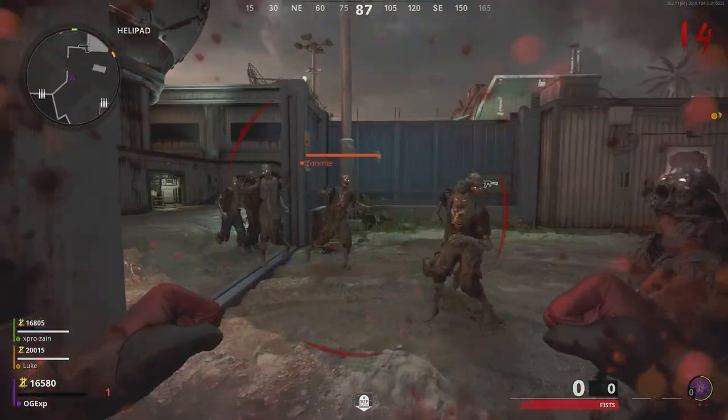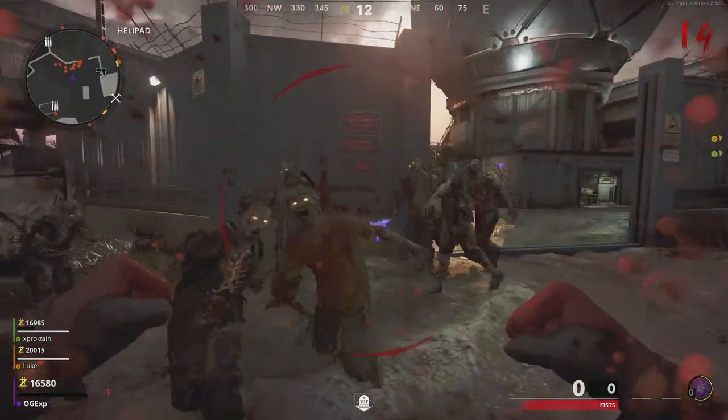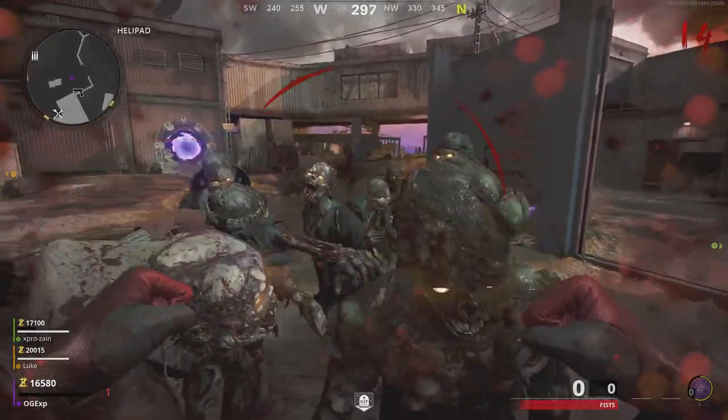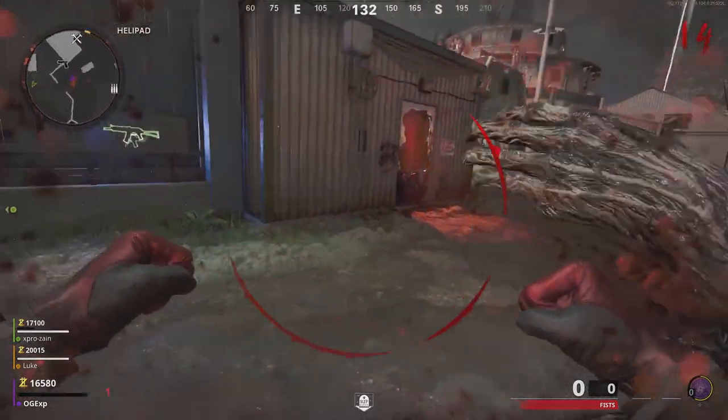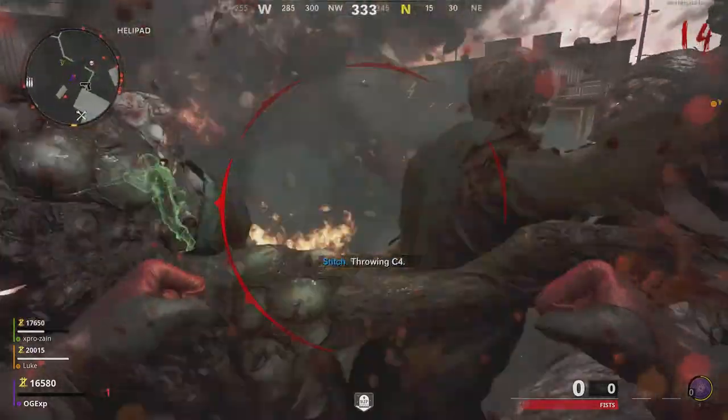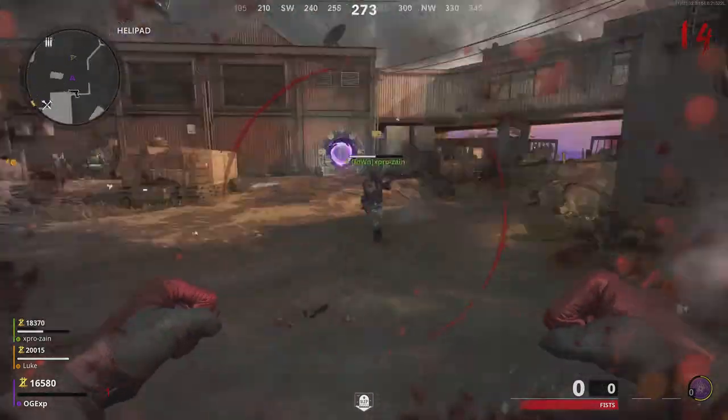From here, that is the god mode glitch. As you can see, your health goes down to one, and when it gets down to one you don't die any further and you can just keep going for as many rounds as you like. If you want to get a bunch of headshots or get to round 1,000, you can do that as well.